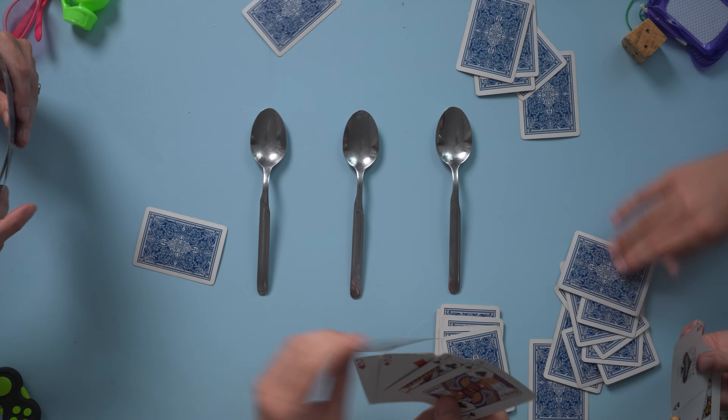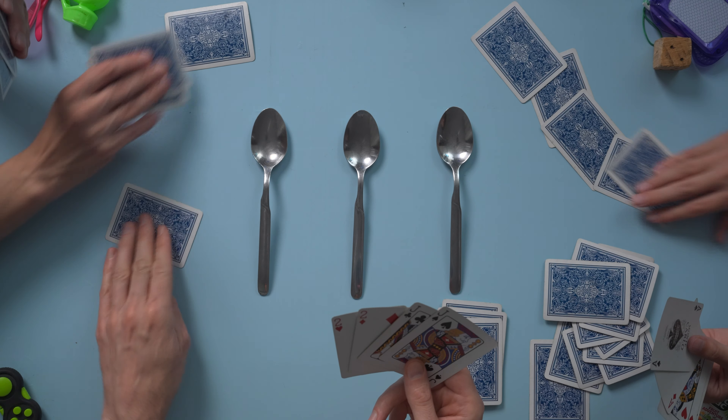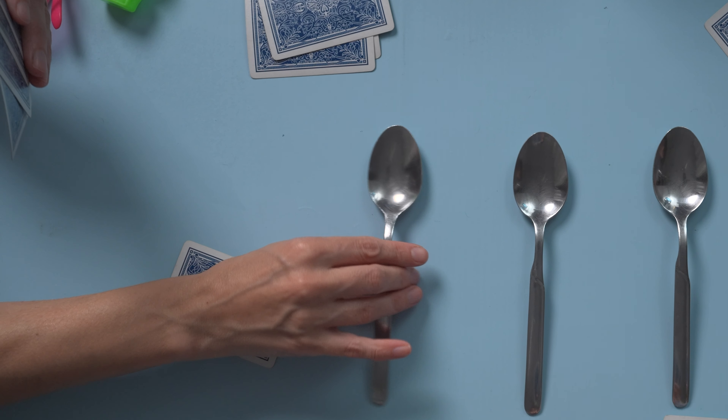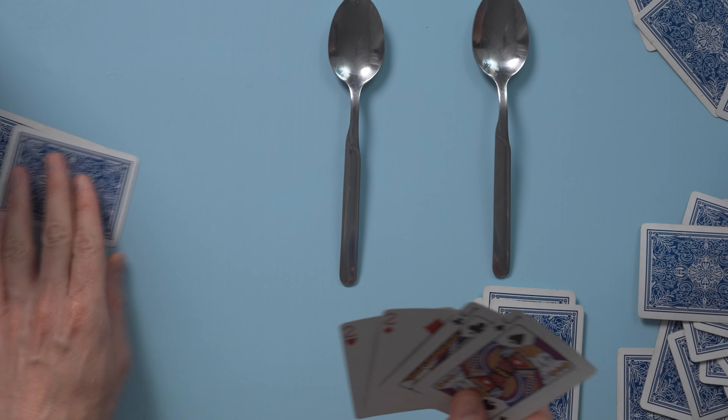When a player collects 4 cards of the same rank, they quickly and secretly take a spoon from the center. They put that spoon in front of them and continue to play as if nothing happened. Once a spoon is taken, all other players must grab a spoon as quickly as possible.